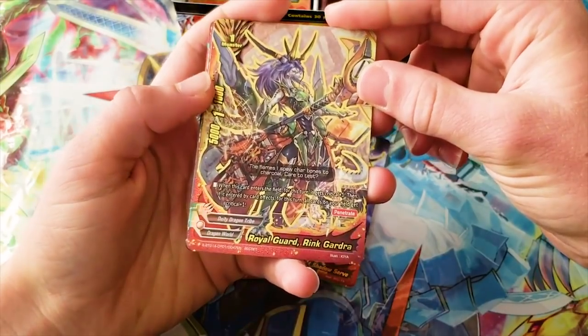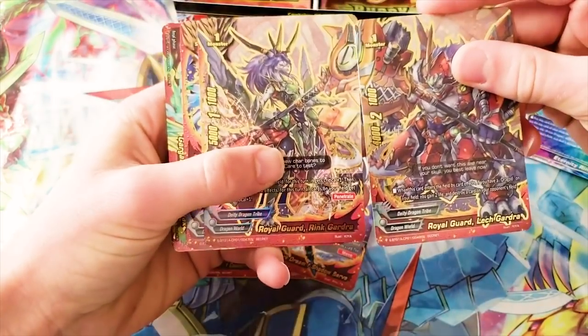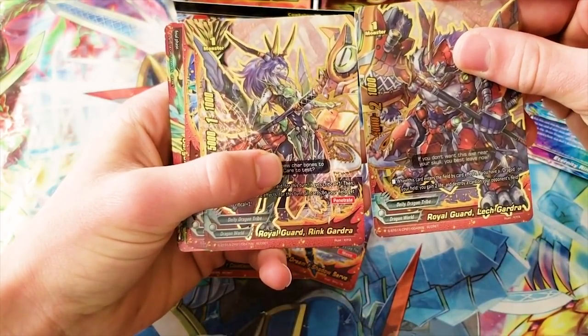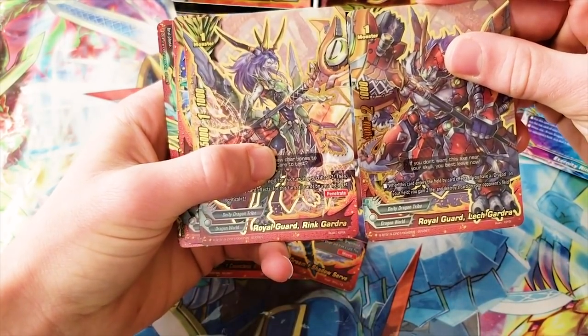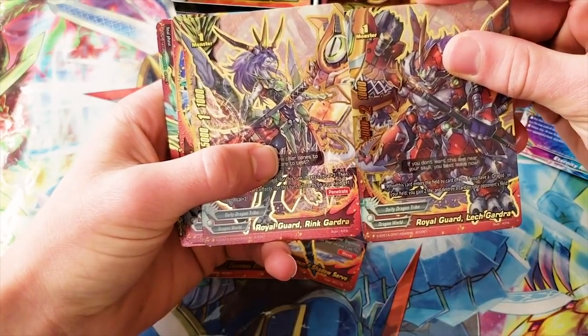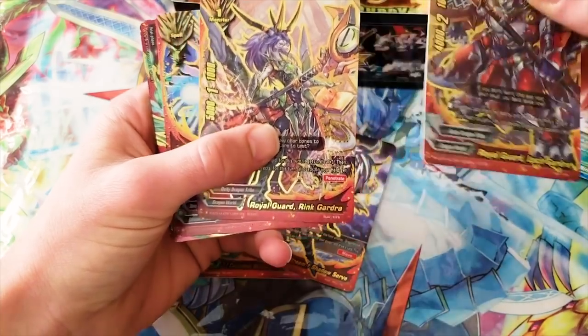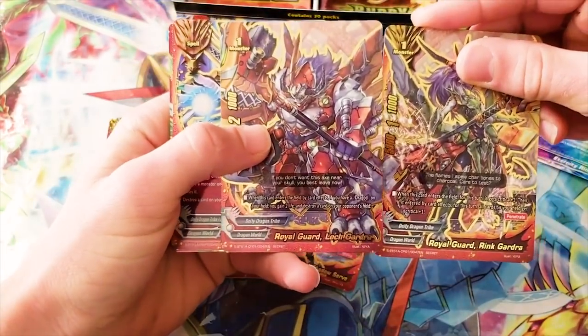Royal Guard Rink Gardra — the point of Legion mode in the secret pack is to call these two, which actually form kind of similar artwork. They're not perfectly consistent if placed exactly side by side, but anyway, the point is they're Legion — so cool.